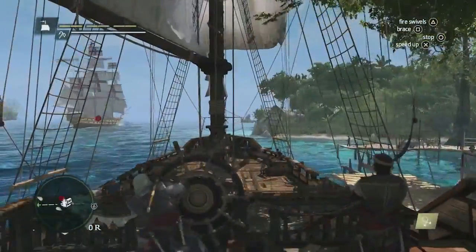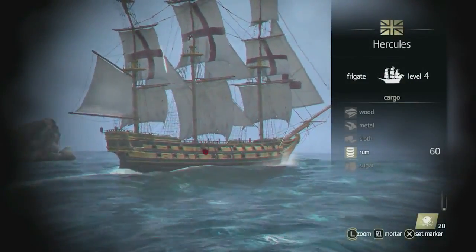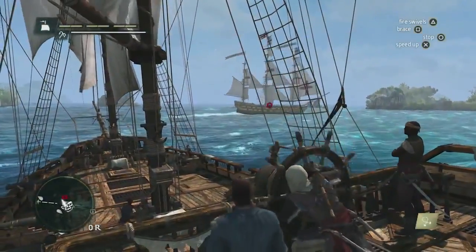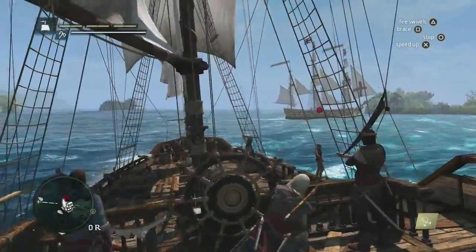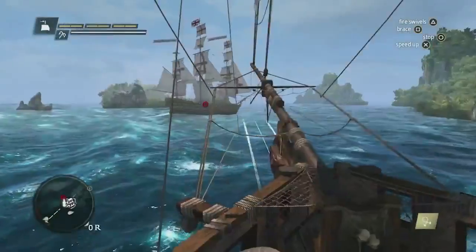We've seamlessly gone from a ground chase right into a naval chase. We could destroy the ship and complete the contract that way. But instead, using the spyglass, we can see that he's carrying a lot of rum. Rum is important in the economy system — it's one way of making a lot of money if you sell it properly. So instead of destroying the ship, we're going to plunder that ship.